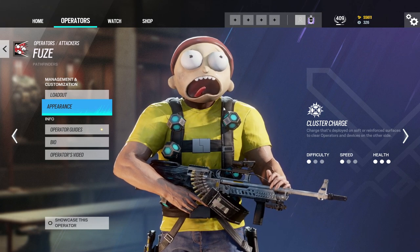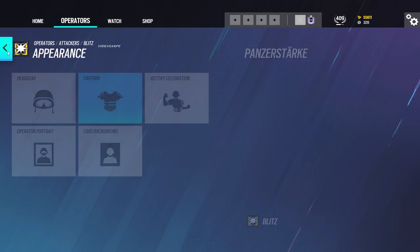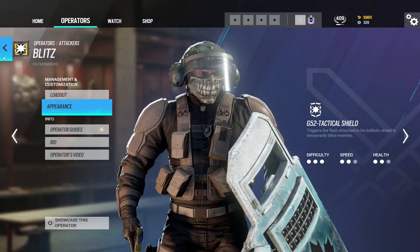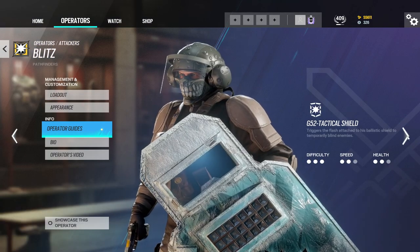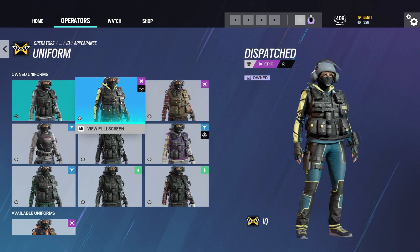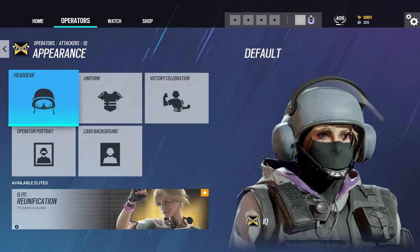I like to get to Doc. Doc is pretty cool. That is nice. Blitz Black Ice. Uniforms for IQ, nothing crazy, just some of the default ones. Some nice headgears.